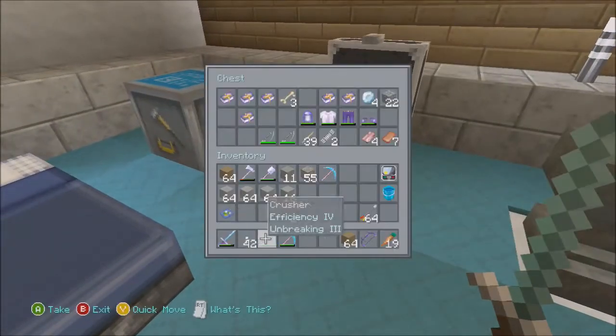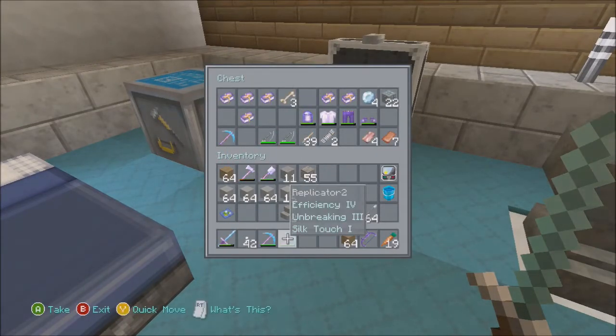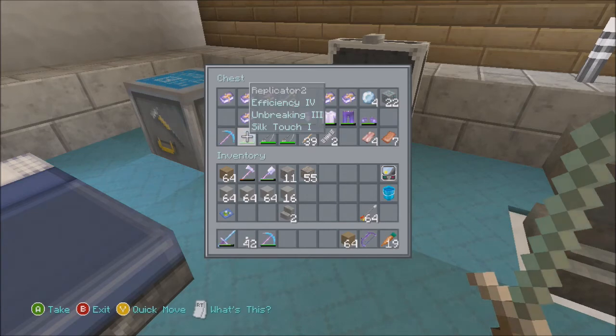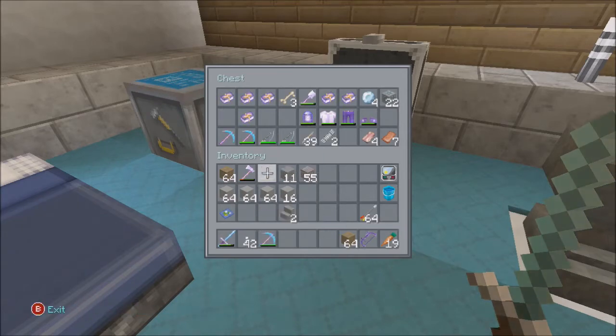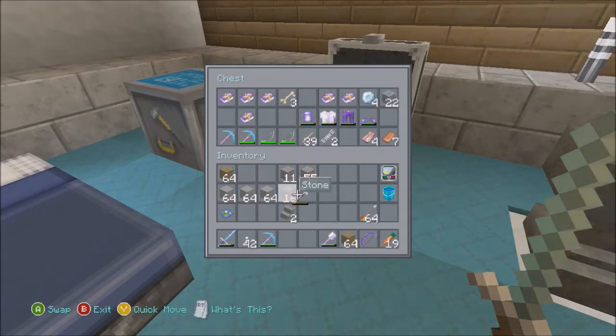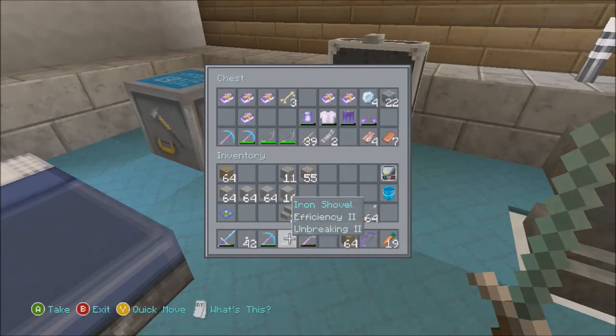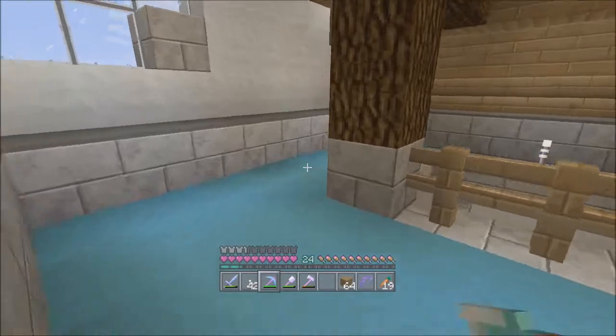Not today — I do not want to go stand by a mob spawner today. By putting that unbreaking three on there, that silk touch is in such sweet shape. Here's our digging pick — let's get our shovel on the bar and grab our axe as well. Let's go pillar up — that's what I want to make sure we did in the daylight.